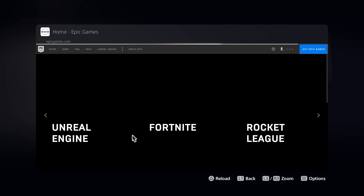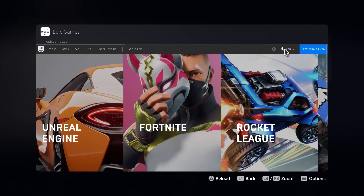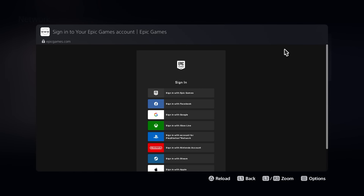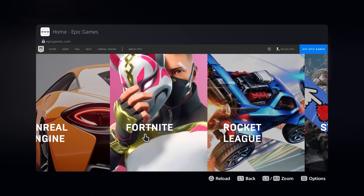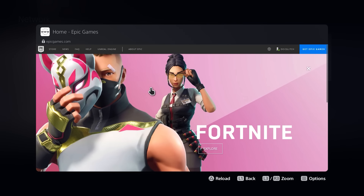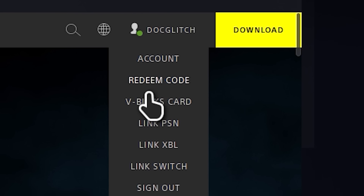It should take you to this screen right here. What you're going to do from here on is sign in to your Epic Games account, and then once you've signed in just click on Fortnite, then click on Explore, then go over to your profile on the top right corner of the screen and click on 'Redeem Code.'